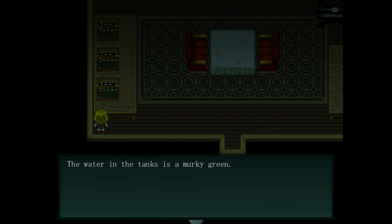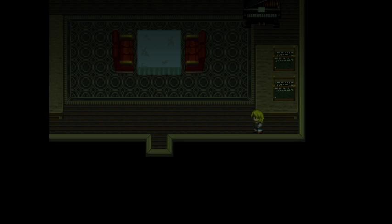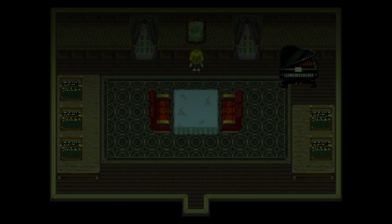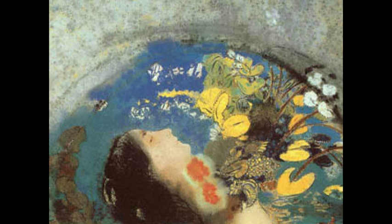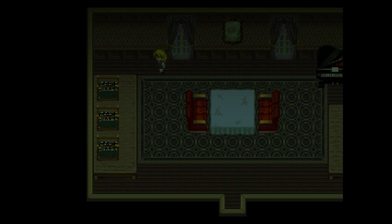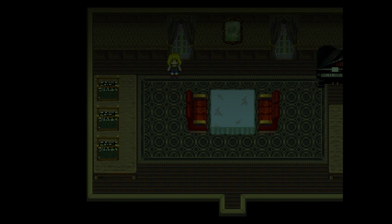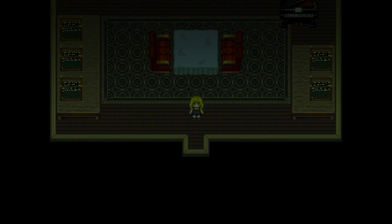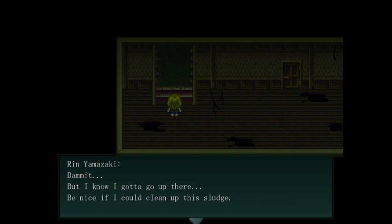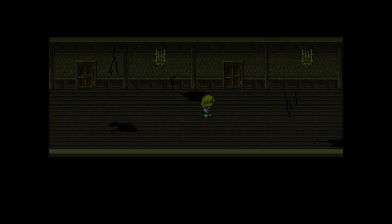Aquariums — the water in the tanks is murky green but there was something in one of them. Piano again. Another painting. How many were there — seven, six? Funny how you can't see the swamp in these windows. So I can't go up. Wow, that's slippery. I need something to clean it, so I have to go back to the other mansion.